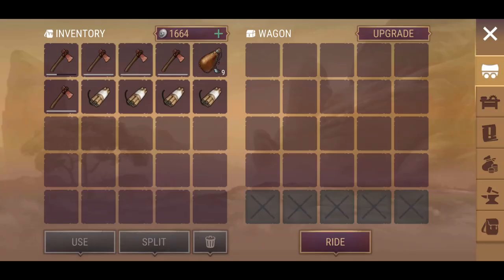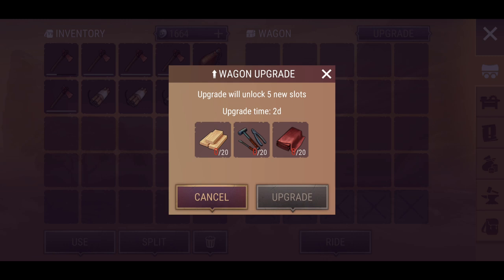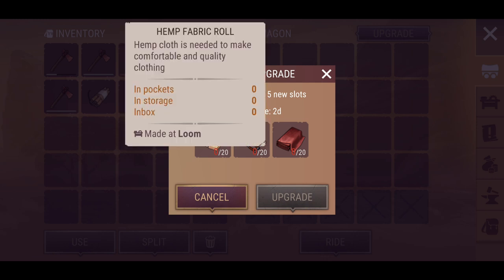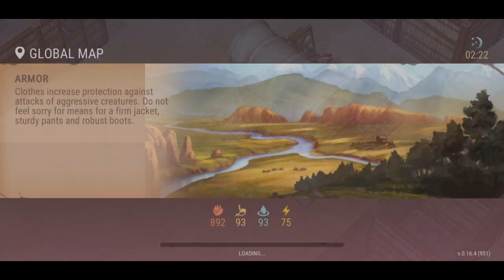We're also going to take the wagon. Just to show you guys — I've already upgraded to the tier 4 wagon, and if you want to know what tier 5 looks like, this is it: we need 20 lash boards, 20 nickel plated tools, and 20 hemp fabric rolls.